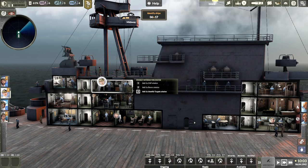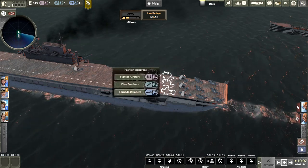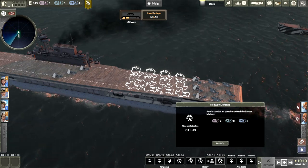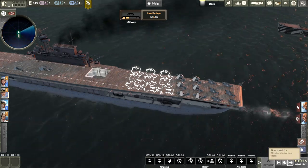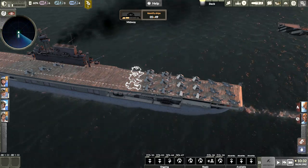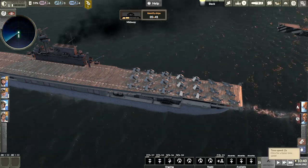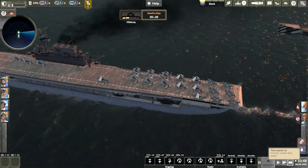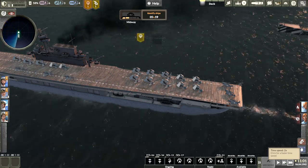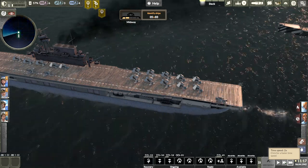We need two and three. Issue a dive bomber squadron on the deck — two, three, there we go. Midway defense has obviously popped up. Let's launch our fighters. I think it does that intentionally — it waits until you start doing something and then pops up an air defense event. Let's get those guys up and launch our airstrike. Go, go, go, fellas.